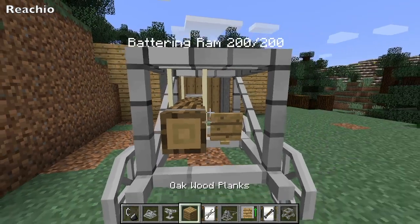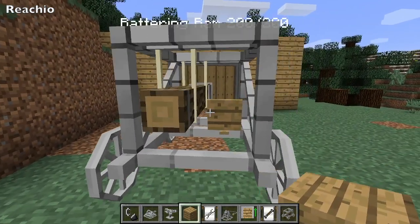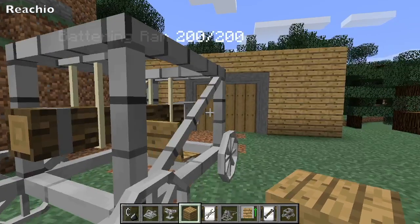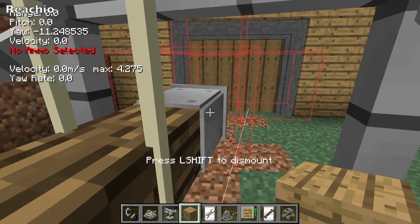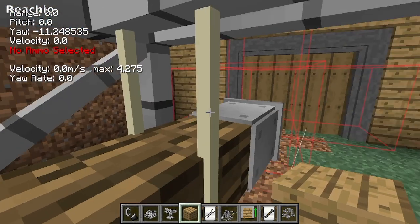You would right-click and place it on the ground. It's just getting set up, and now you would right-click again, and now you're inside the battering ram and you can control it.